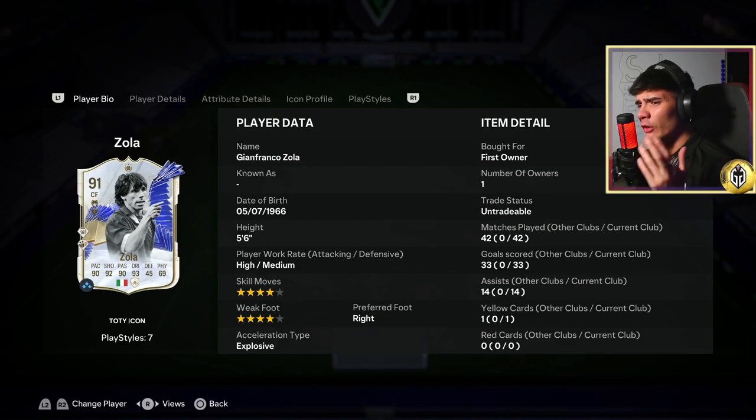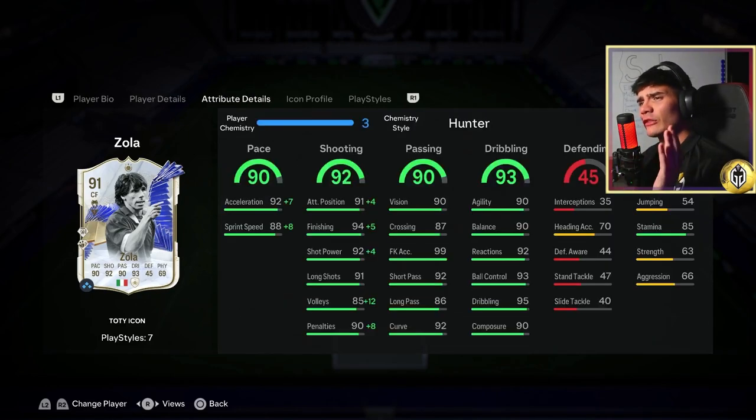He's 4-star skill moves, 4-star weak foot, right-footed, acceleration type explosive.